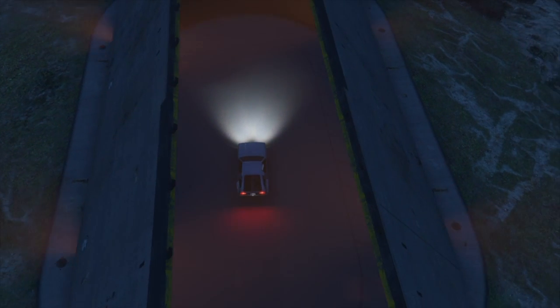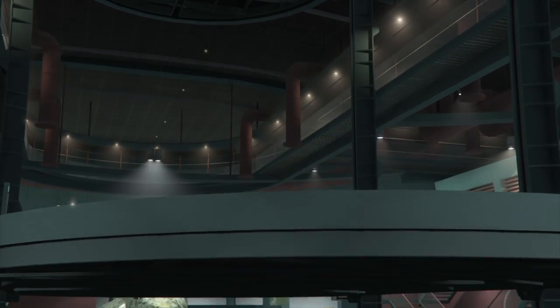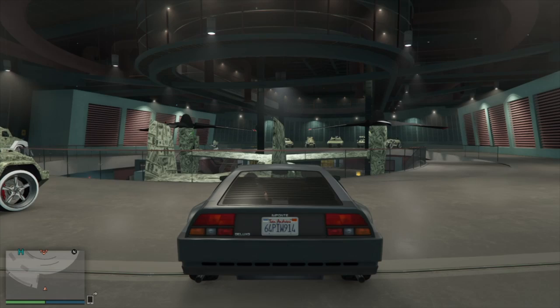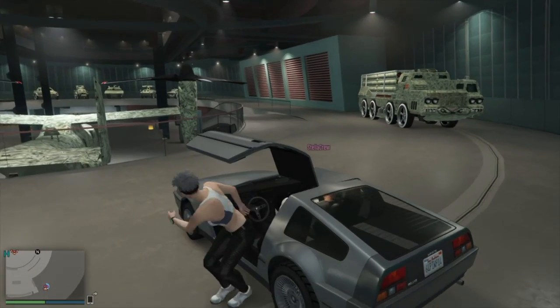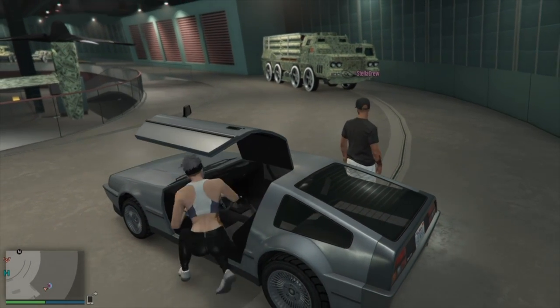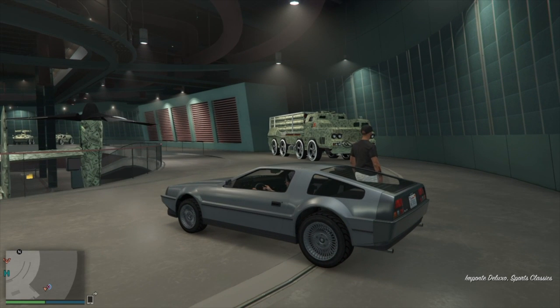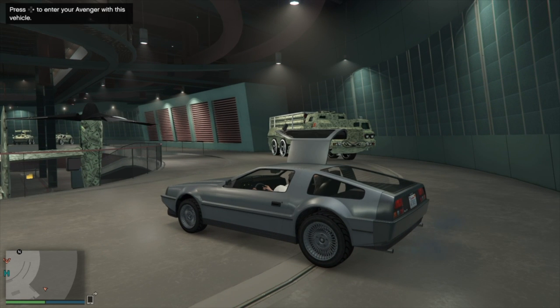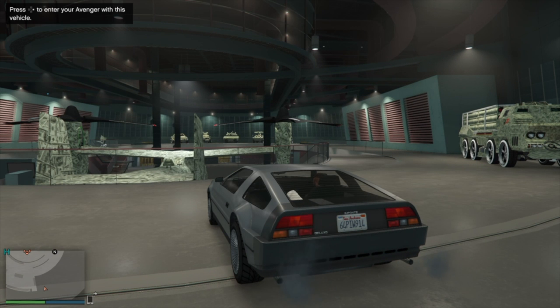If you own the Ron Winds Farm facility — probably like most of us do since it's close to the Farmhouse Bunker — you can go ahead and do this right here. Once we spawn in, our friend needs to have an Avenger. He's going to hit right on the d-pad to take us into the Avenger — we both get back into the car and he hits right on the d-pad.